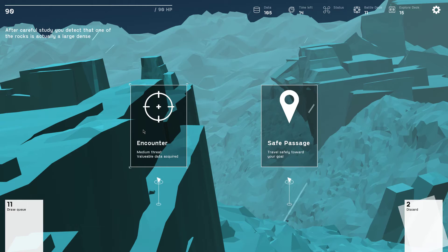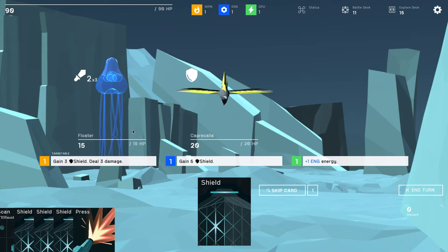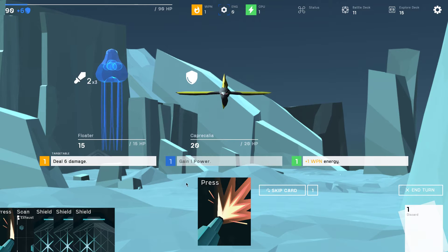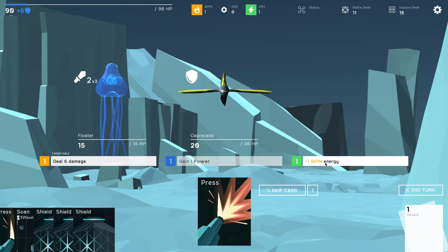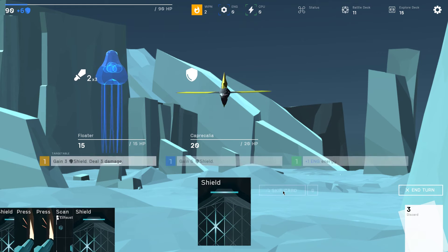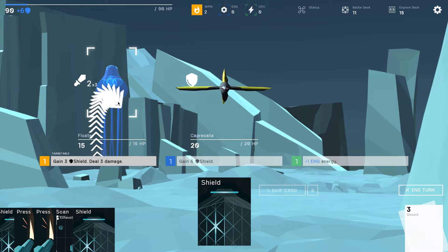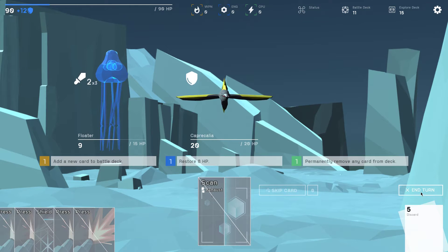If I gain six shield that should be alright. The little floater has 15 HP. Get some weapon energy — I'm gonna skip this. Okay I cannot skip more than once. Live and learn. Then do this, do this again, and I'll end the turn. Shield carries over. Add a new card to the battle deck — let's do it.